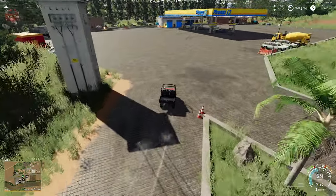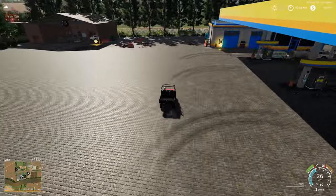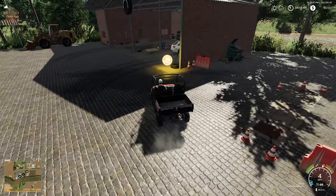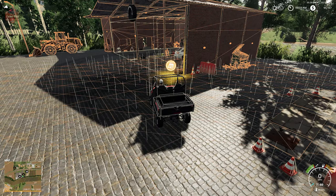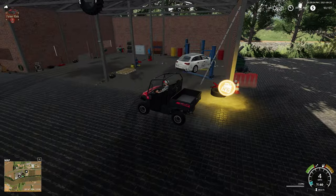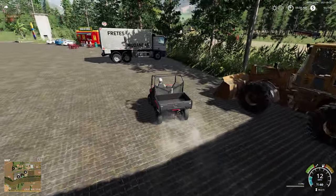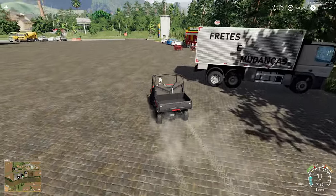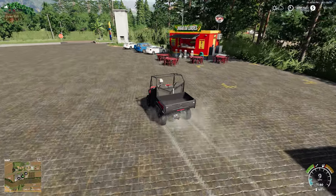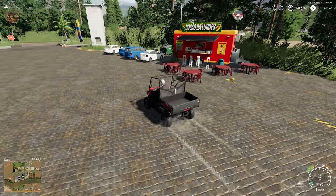Here we have our gas station, and almost on cue, our workshop — it's inside the building here. This whole map just feels like the epitome of the South American Brazilian maps we've seen to date. Here we have the hot dog sell point that was mentioned in the description.